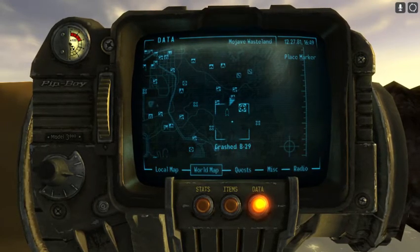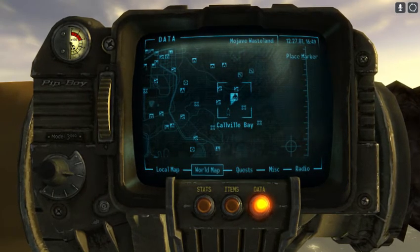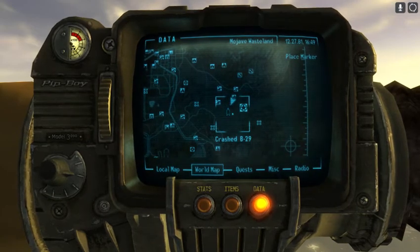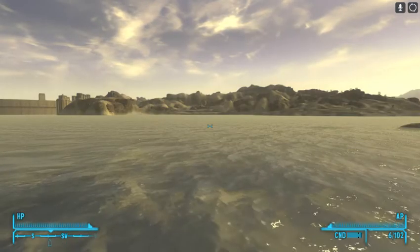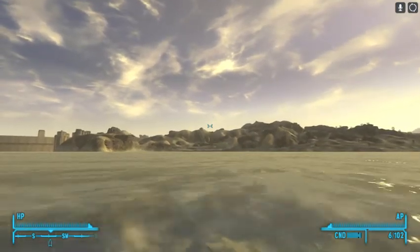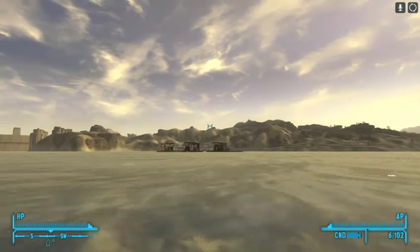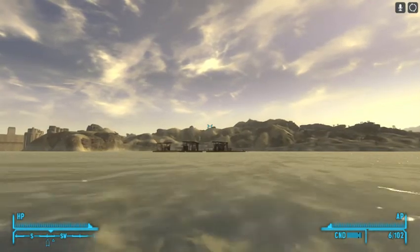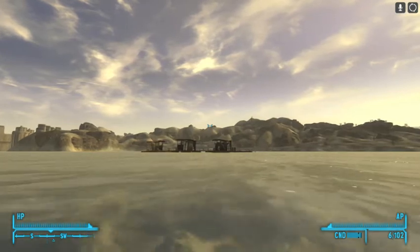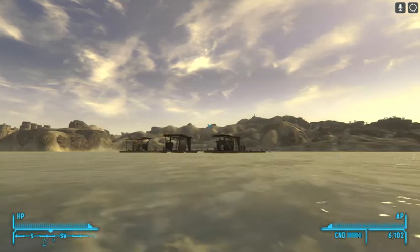Okay my friends, it looks like we're going for a swim. We are at Calville Bay and we are looking for a SCAT platform which should be out here in the water somewhere. Let's take a little swim. Can't see it from shore — interesting. The resolution of the game prevents us from seeing it from the shore. I wonder if I would have been able to see it through a scope.